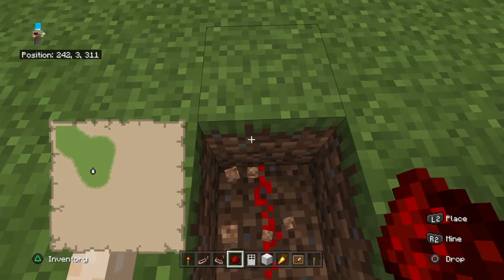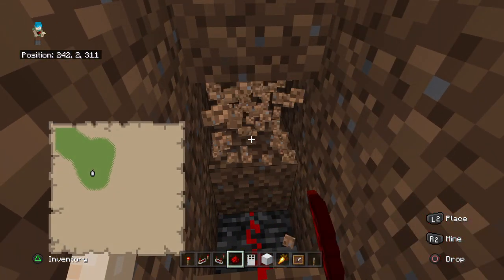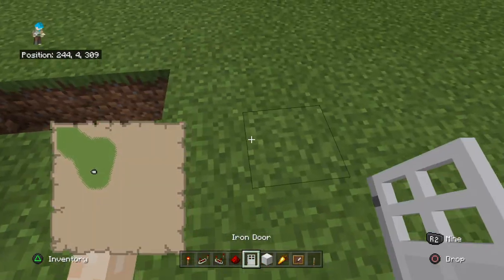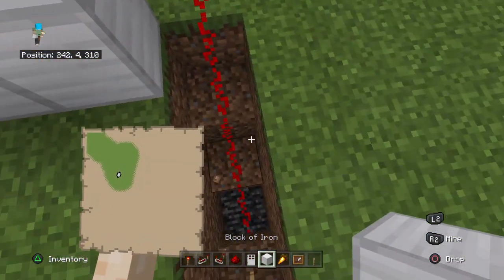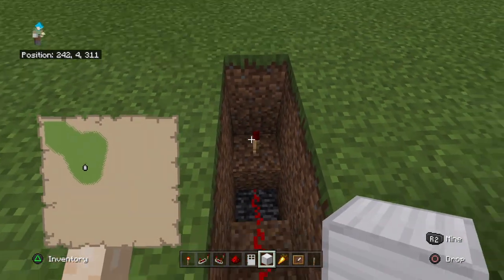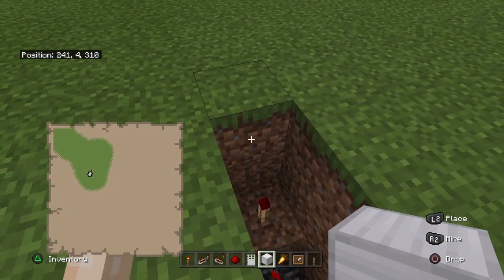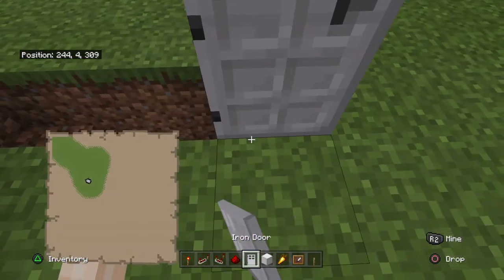Go down and just keep on going, and then use that last torch — after you go down all the way, three blocks, there'll be a torch. You have to put a torch on the bottom one right here, as you can see. That'll be used to get your door locked.